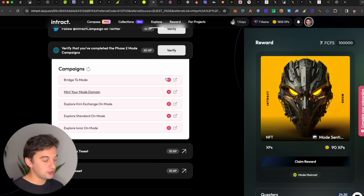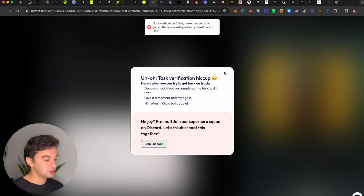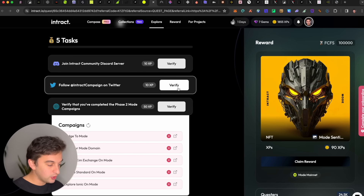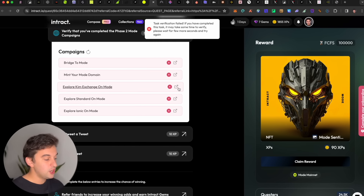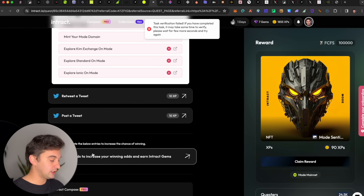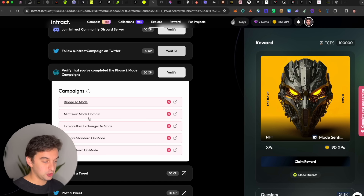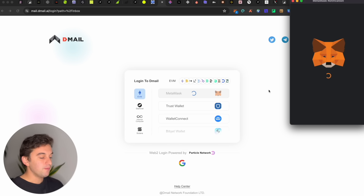For Mode, you also have an attached mint NFTs option which could be another possibility for the airdrop. Follow them on Discord, authorize Discord, then follow them on Twitter. Do all the steps — retweet, post it, refer friends if you wish. The link is down below and it is super easy.